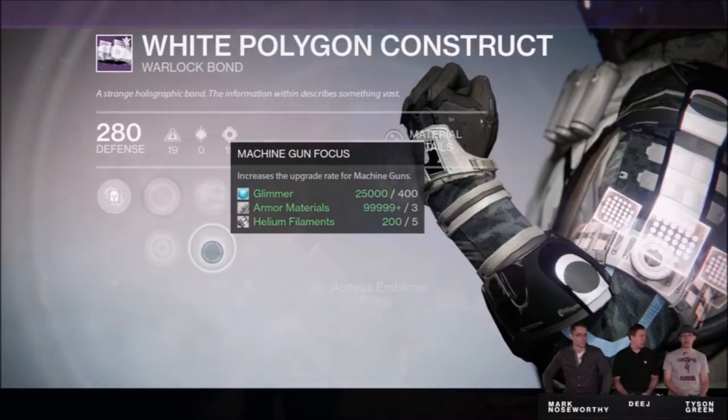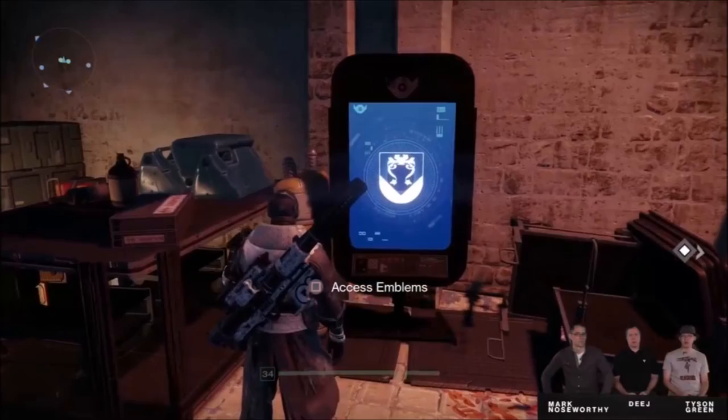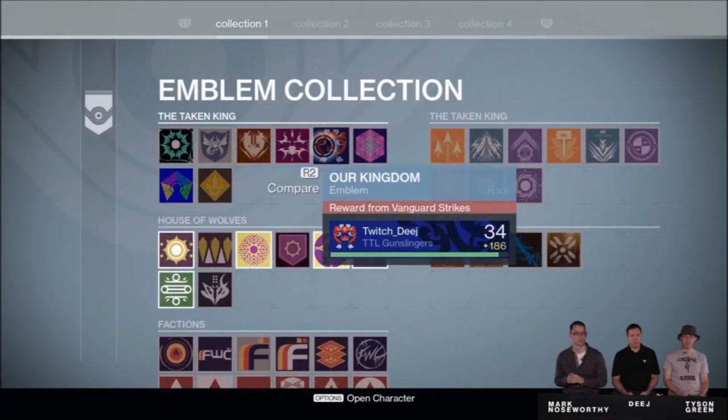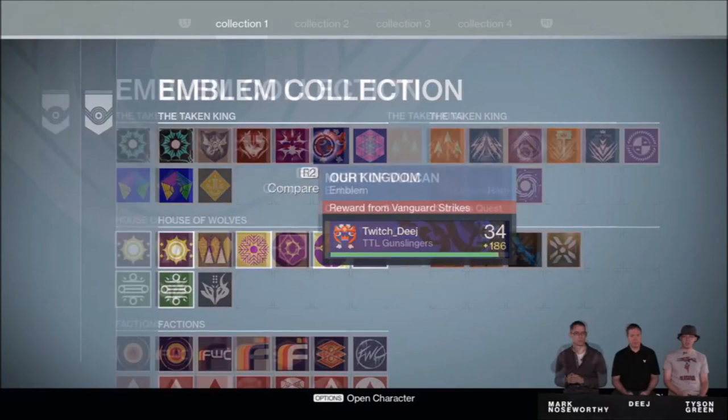Near Eva Levante, the old shader lady, there will be a terminal where you can access all your emblems and shaders, including the ones you've not unlocked yet. So no longer will they take up your precious vault space.